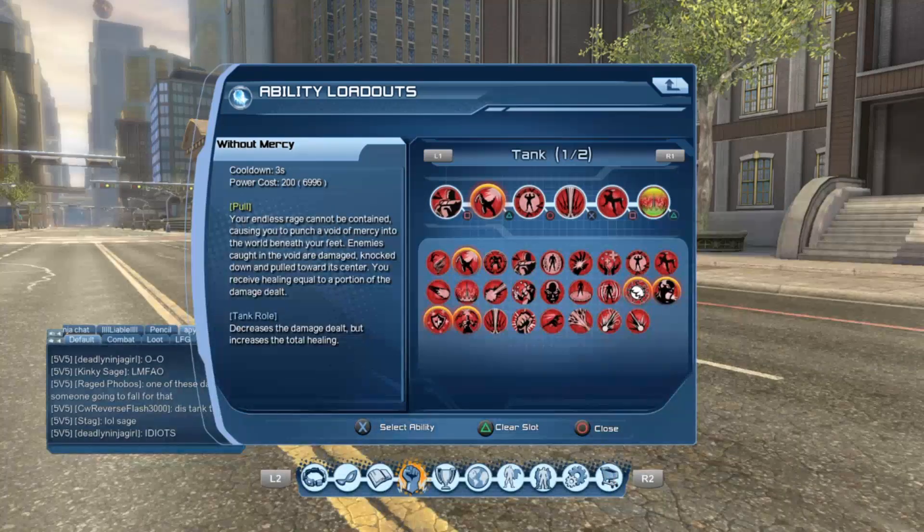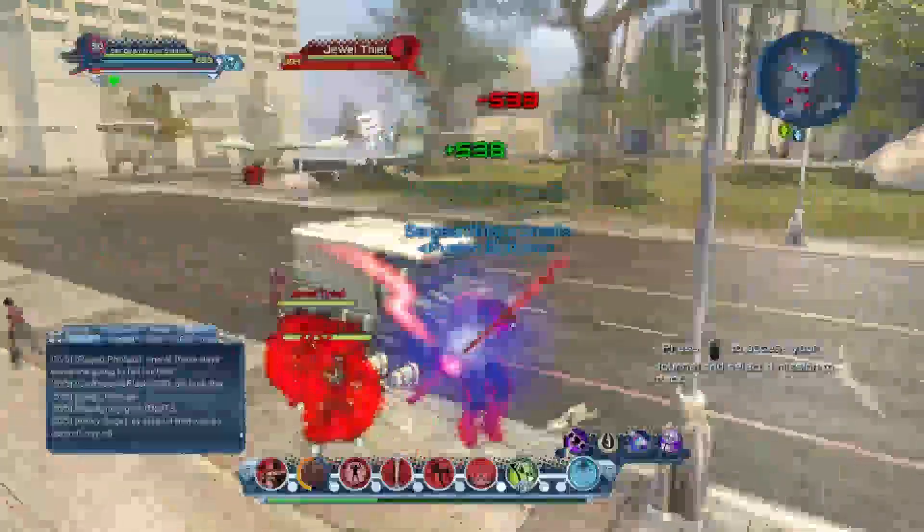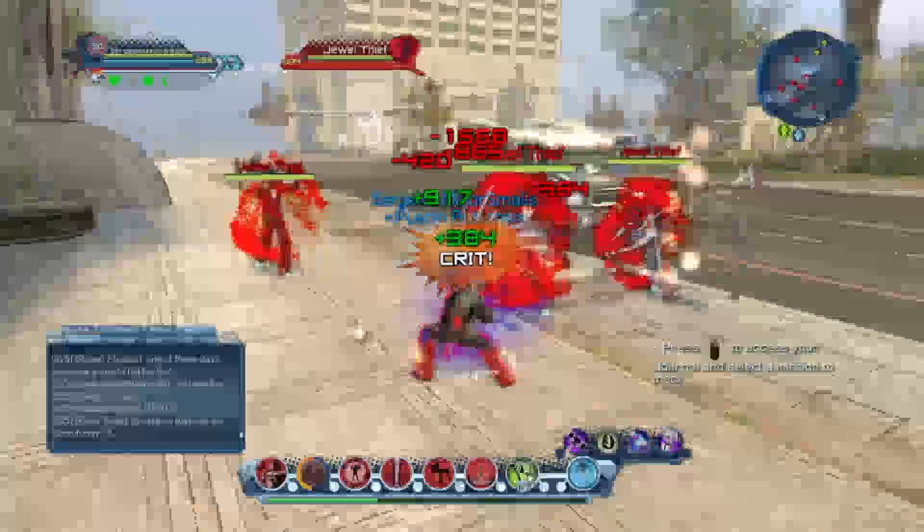Each power usually has a juggle, and in Rage's case it's Without Mercy. All this does is basically lift the enemies up in the air, knock them off their feet, and then they'll fall on the ground and it'll take them about half a second to get back up. I'm going to run into the middle of the group and start using my main pull so I can get all the aggro.